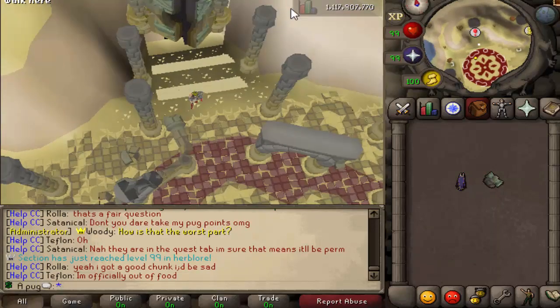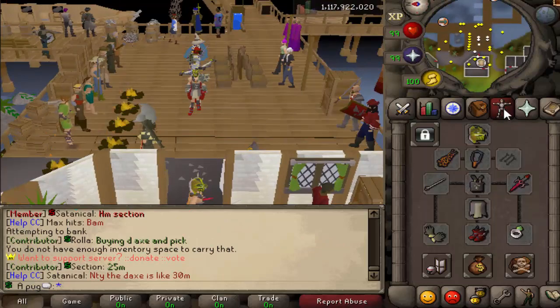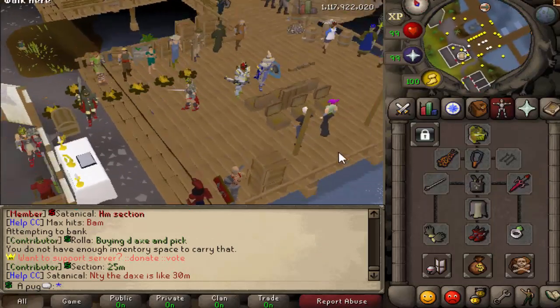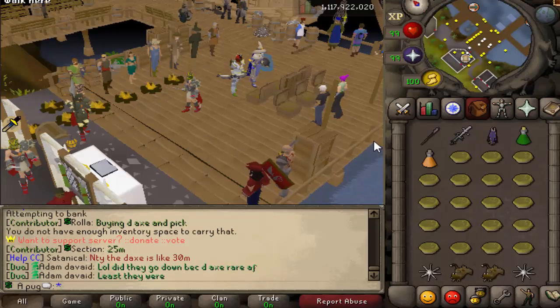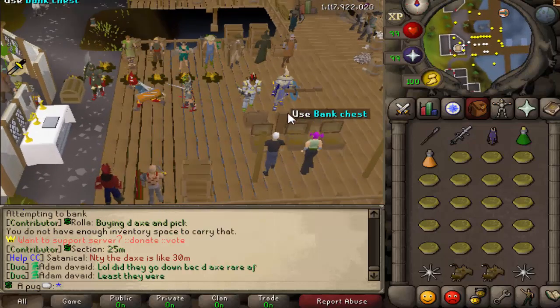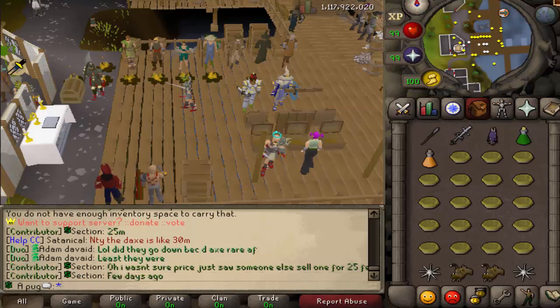So let's get into the actual bosses. In terms of gear for Mutadile, you're going to want to use max melee - the best gear possible you can use. It is actually weak to Crush, but no one ever uses Crush. I think even though it has such a high stab defense, the speed of the Rapier outbeats an Eldermaul. So if you don't have a Rapier or Dragon Sword and you think the Abyssal Tentacle or Normal Whip isn't working out, maybe try switching to a Crush weapon such as Eldermaul or Abyssal Bludgeon.